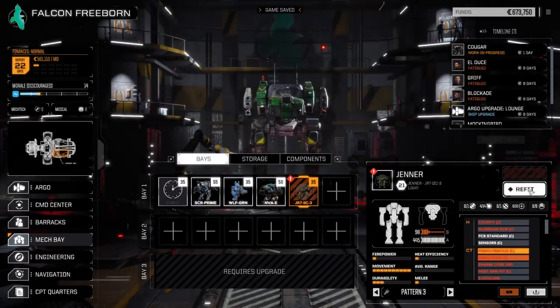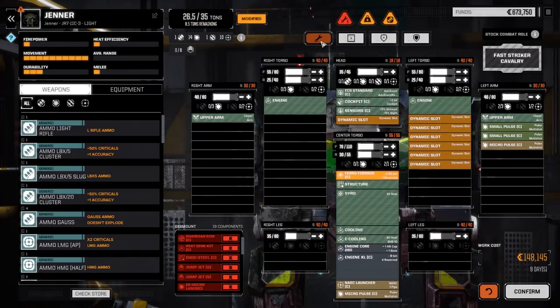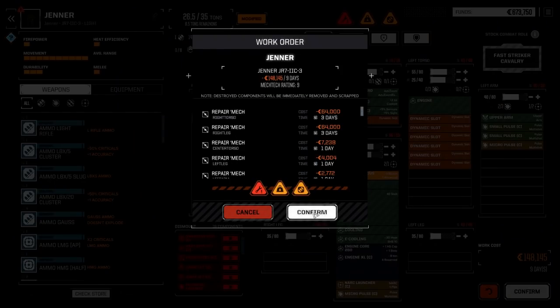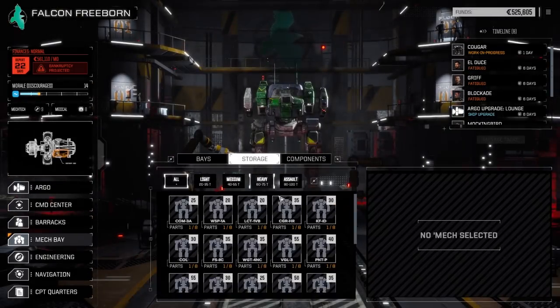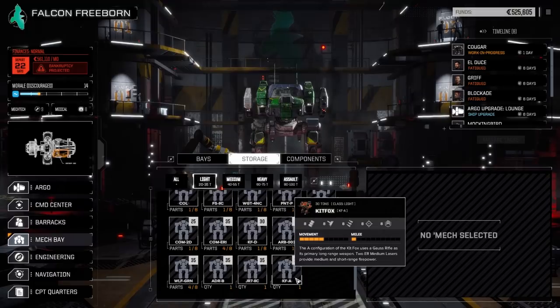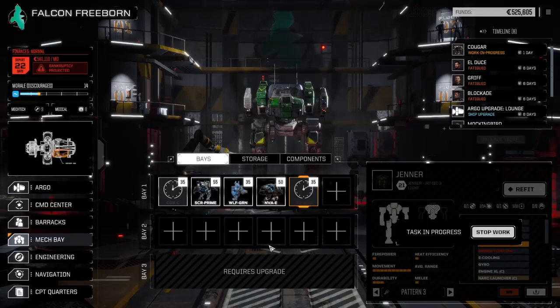What'll it take to fix this guy, and what's in here? An arc launcher and two micro pulse lasers - 148,000. I'm going to do it because now we've got mechs in storage. Right now we've got a Kitfox, Jenner 2C, and this guy - so we'll have four mechs in storage. If something ever happens to our lance, at least we'll have another lance to fight with.